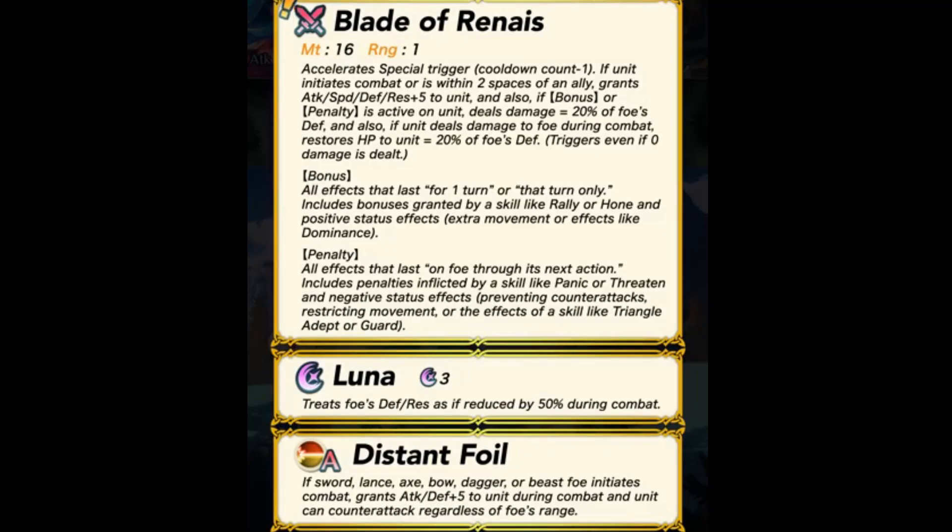And also, if bonus or penalties are active on unit, deals 20% of foe's defense. And also, if unit deals damage to foe during combat, restores HP to unit equal to 20% of the foe's defense — triggers even if zero damage is dealt.